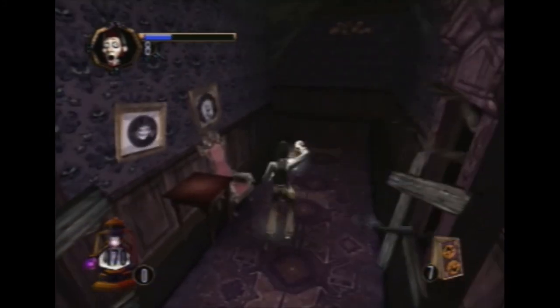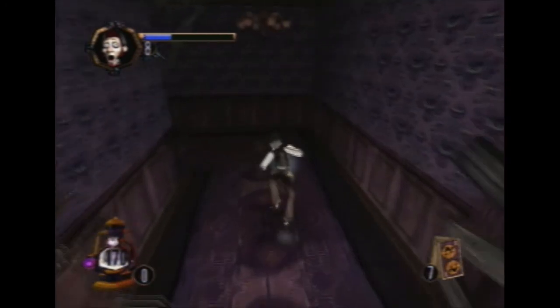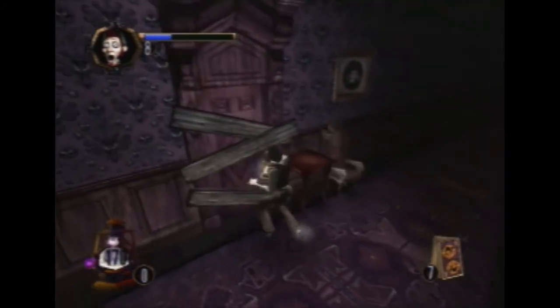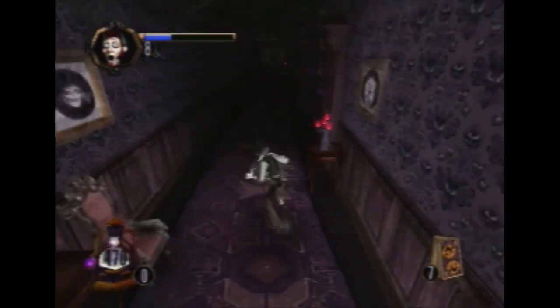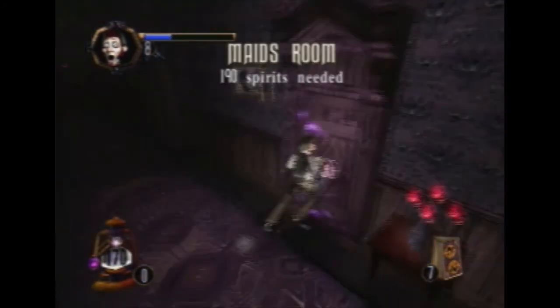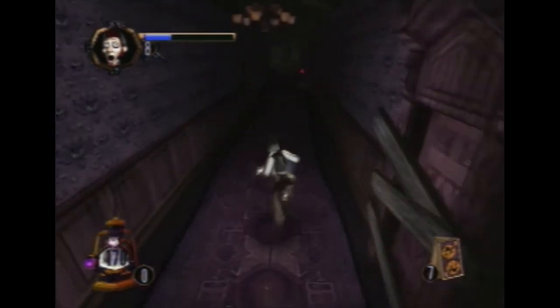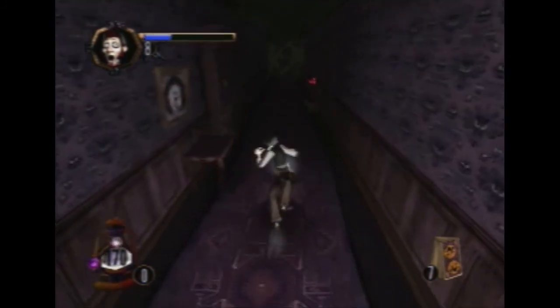Doors will sometimes have arms fly out and try to get you — so don't try to open up the boarded doors, they are for sure not something you can go into. Here's another room. I don't have enough spirits for that one — that's probably the room I go into next after this next one.